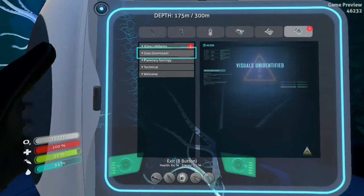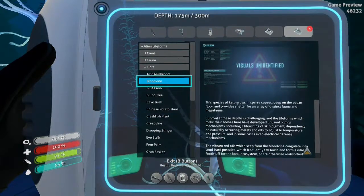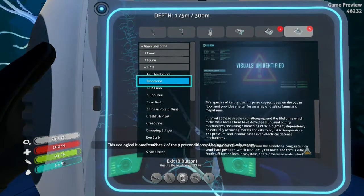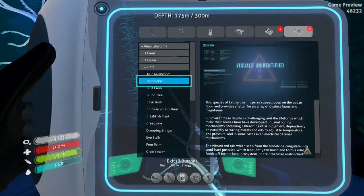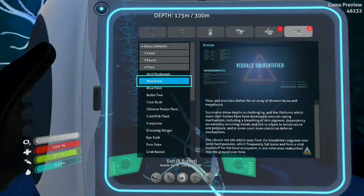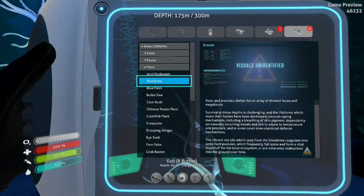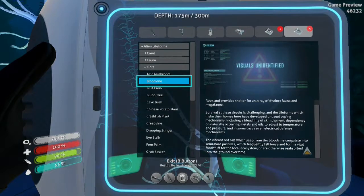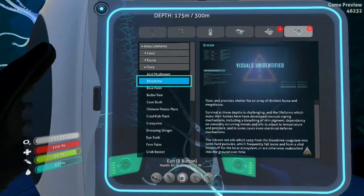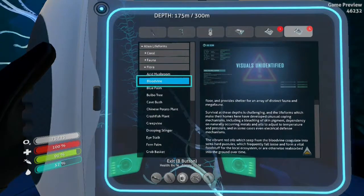I'm going to take a look at that. The species of kelp rose in sparse corpses deep on the ocean floor — being objectively creepy. Shelter for an array of distinct fauna and megafauna. Survival of these depths is challenging, and the life forms which make their home here have developed unusual defense mechanisms, including bleaching of skin pigment, dependency on naturally occurring metals and oils to adjust temperature and pressure, and in some cases even electrical defense mechanisms. The vibrant red oils which seep from the Blood Vine coagulate into semi-hard pustules, which frequently fall loose and form a vital foodstuff for the local ecosystem, or are otherwise reabsorbed into the ground over time.